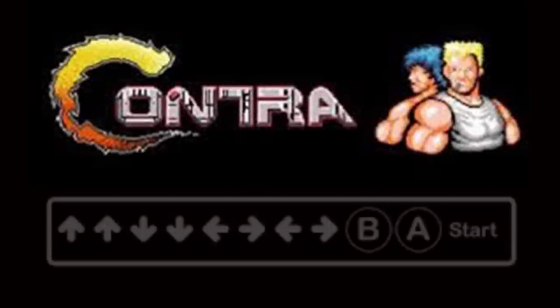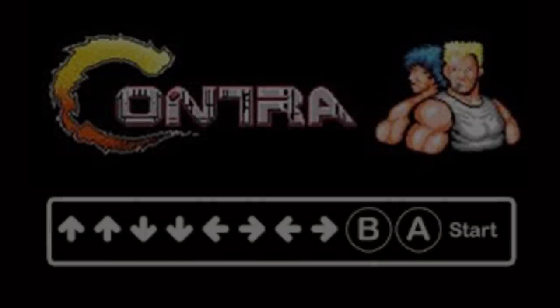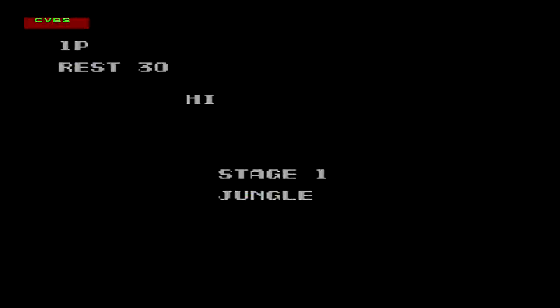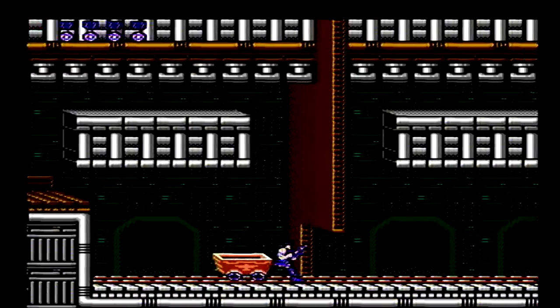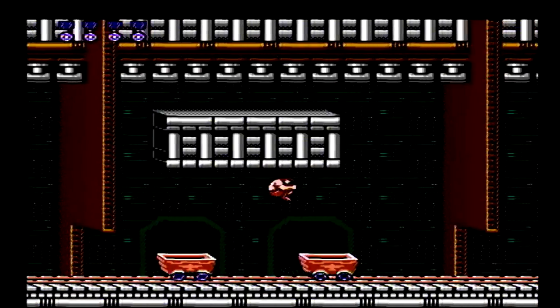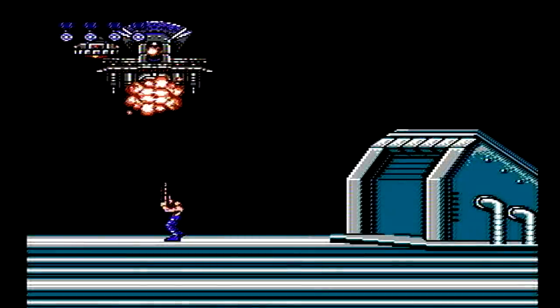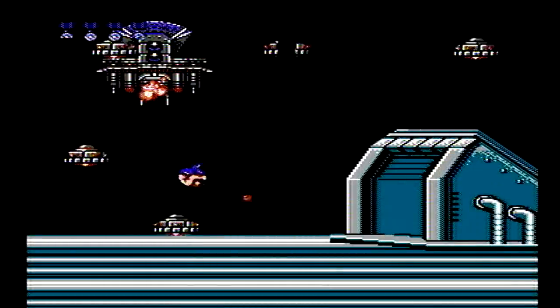Contra is one of the first titles to utilize the classic Konami code. When entered at the start screen, you begin the game with 30 lives instead of the standard three. Although this game is a little short, it has responsive controls and one of the best soundtracks on the NES. The game is a true classic and set the foundation for many great games to follow.